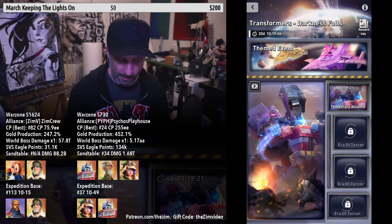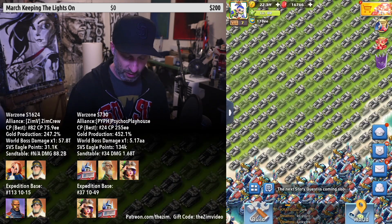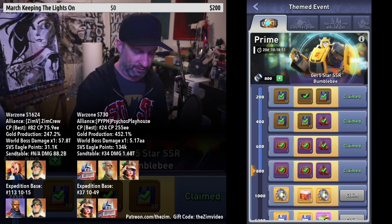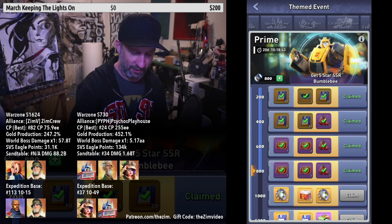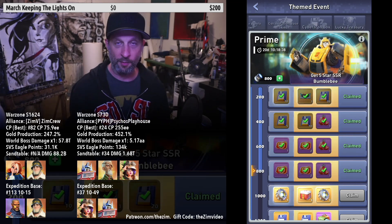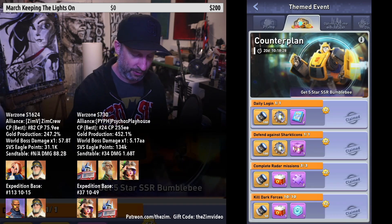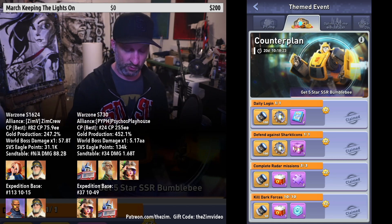This event is very much like a lot of the events we've been seeing in Top War. You log into your game and there's the Transformer logo on the right side. Go in there and look at the 'Themed Events' tab — that picture on top that says Themed Events is a clickable tab. Click it and it takes you to all the events currently available for the Transformer event on the top row. It basically starts with the Counter Plan.